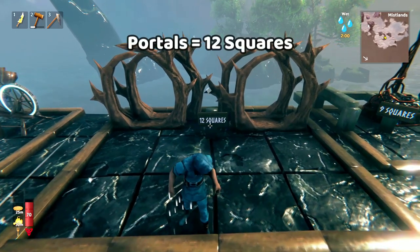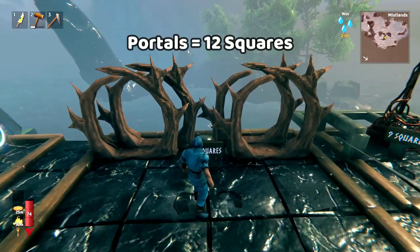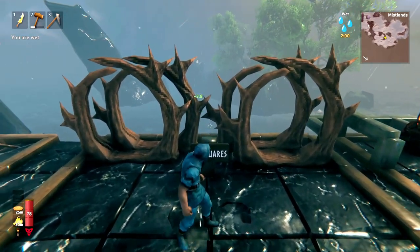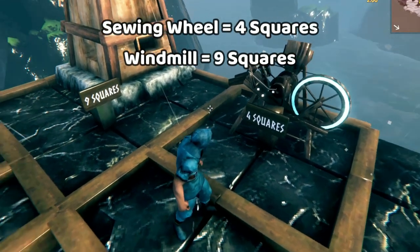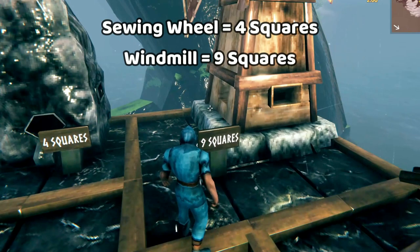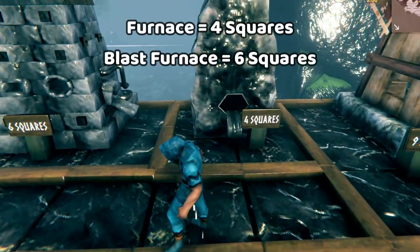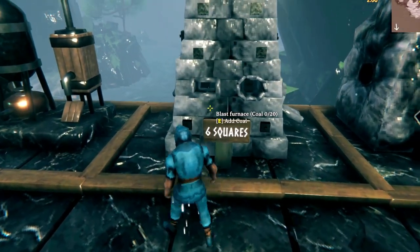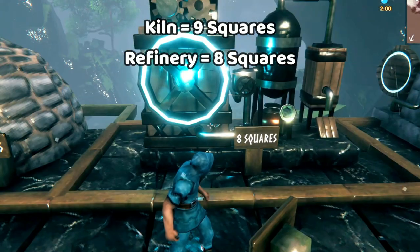What's any endgame Valheim base without multiple portals? It's likely you'll have more than 4 sets of portals, but this is roughly enough space and you can make it bigger. The sewing wheel is around 4 squares. Each windmill is around 9. The basic forge is around 4. The upgraded blast furnace is 6. The kiln is 9, and the refinery is 8.